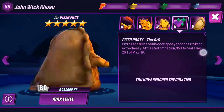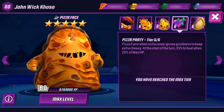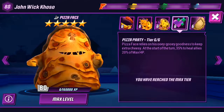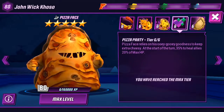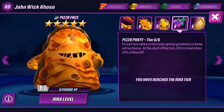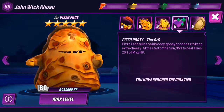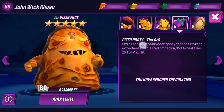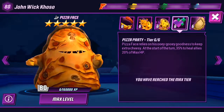First of all, his passive skill. Pizza Face relies on his goodness to keep extra cheesy — at the start of the turn, 35% chance to heal allies by 20% of max HP. So he heals the whole team. He has a 35% chance to heal the whole team by 20% of max health. This skill alone makes him extremely good.